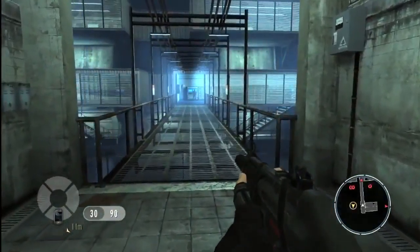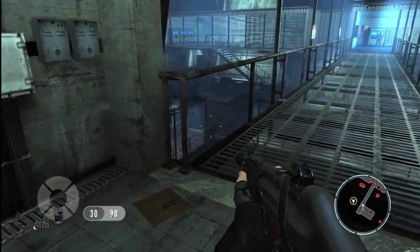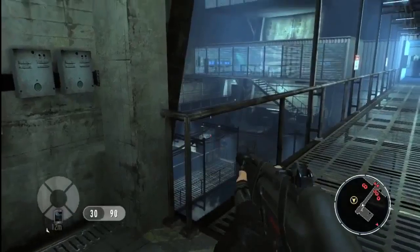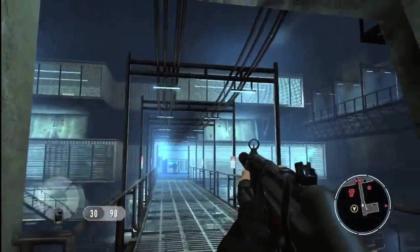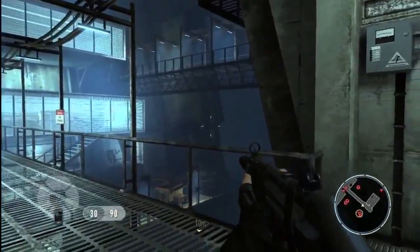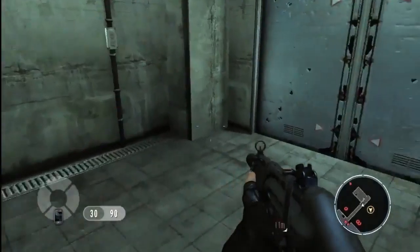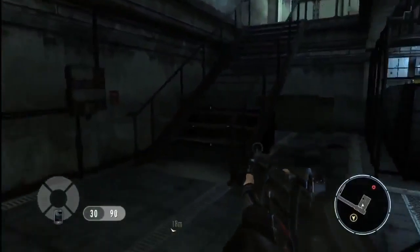This space isn't great for Bond — it's brightly lit to our left, ahead of us and to the right. Chances are if we go across this walkway we'll get spotted and end up in a big firefight. But if we look to our right, we can see another walkway that may provide a better option for getting to our objective. So we're going to backtrack and find a way to the other walkway.